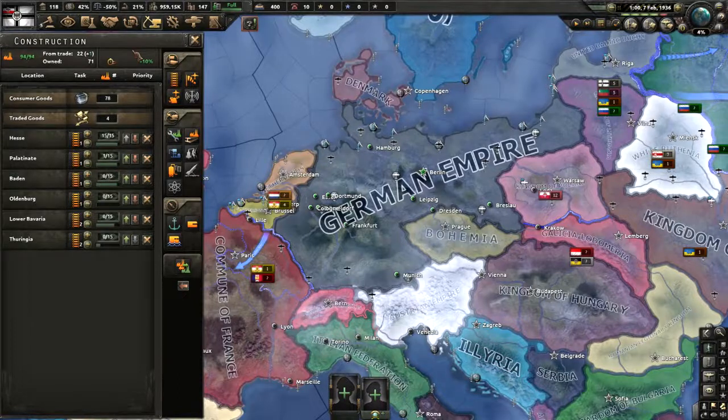Hello, today I'm going to do a guide on how to get Rotter Morgan Germany in Hearts of Iron 4 Crazy Redux. Rotter Morgan has been recently integrated with Crazy Redux, which is amazing.